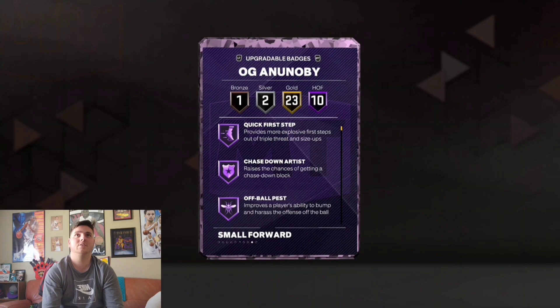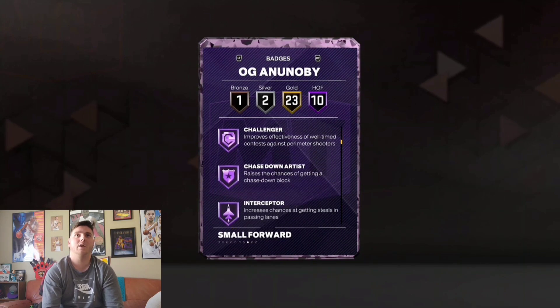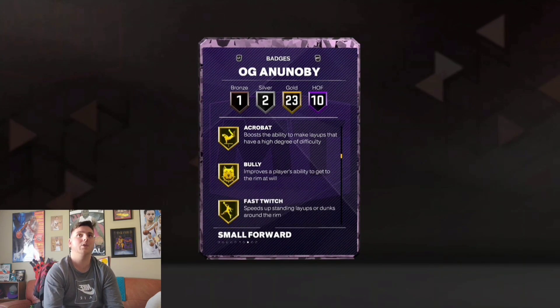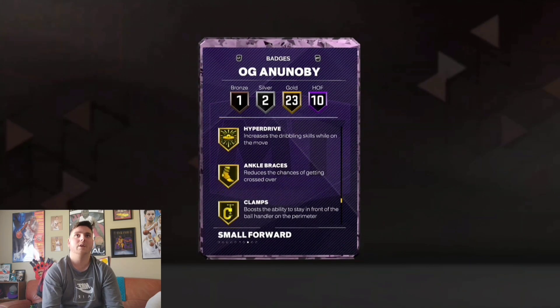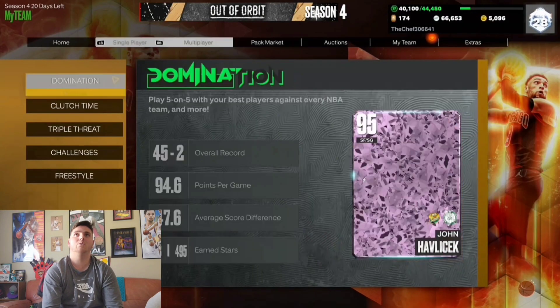He has 10 Hall of Fame badges: Quick First Step, Chase Down, Coin Specialist, Clamp Breaker, Anchor, Challenger, Artist, Interceptor, Menace, and Off Ball. Plus 23 gold badges — some of the best ones include Blinders, Claymore, Guard Up, Hyper, and Clamps, which are really good gold badges. Now let's head into freestyle and see how OG Anunoby performs.